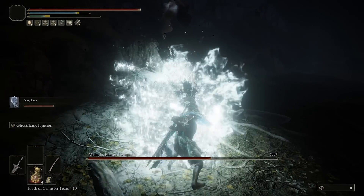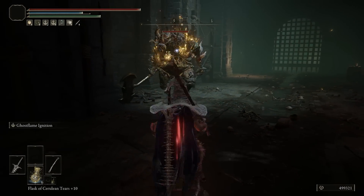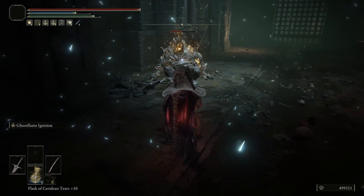The second ability is the ghost flame explosion with the R2 follow-up. This is amazing in close range and also throws enemies on their back if you want to humiliate them.